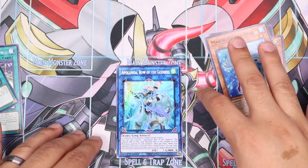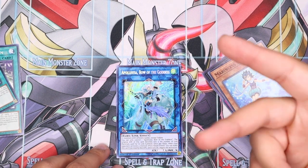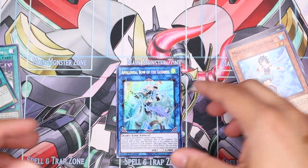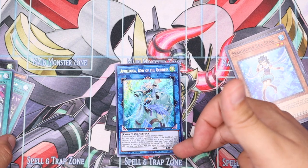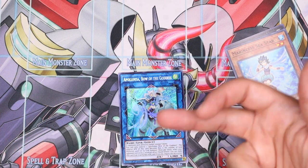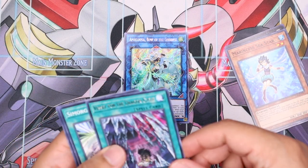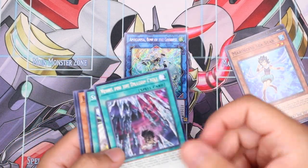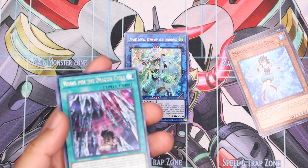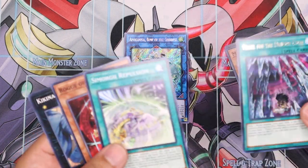I'll let you guys pause the video to read it, but I'll summarize: essentially once per chain, she's basically a Light and Darkness dragon monster. Once per chain you can reduce her attack by 800 and negate a card. Her attack is question mark but she gains attack for each link material used. Oh my god, I can't believe we pulled that on stream! There's also Vessel for the Dragon Cycle — another Tenyi card. You can Foolish Burial any Worm, so if you're playing True Draco or True King, any Worm, and then you can get a Tenyi with a different name from your deck. It's just an amazing card.